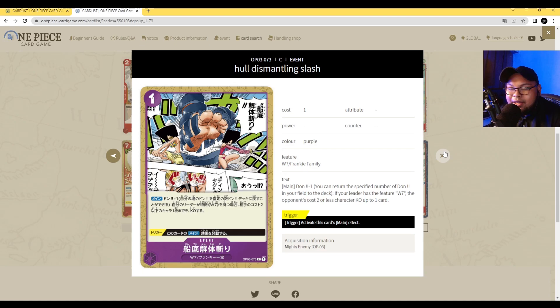Next up, we got Howl Dismantless Slash — a one-cost purple event card. Ability Main, Dawn Minus One: if your leader has the Water Seven type, KO up to one of your opponent's characters with a cost of two or less. Trigger ability: activate this card's main effect. If Zoro is still really popular and you're playing Galila Company cards, this card might be really good at preventing your opponent from swarming you early while you're setting up your five-cost Galila Company characters. This is a metagame-dependent card, but when you use it early it's going to be really good. Combined with Peeply and other cards, you can get the Dawn back easily, and it removes small blockers too. Once the metagame calls for it, this card will sneak into deck lists.